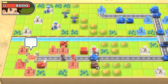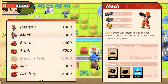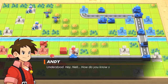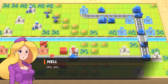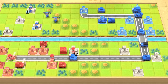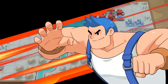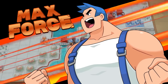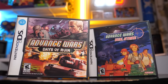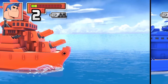Beyond those minor complaints, Advance Wars 1 Plus 2 Reboot Camp is indeed a delightful reworking of a pair of bonafide strategy classics. The core gameplay hasn't aged a day, with battles that feel perfectly pitched and finely balanced throughout. The story is throwaway stuff, but it's hard not to get caught up in the infectious enthusiasm of its cast of highly likable COs. The whole package looks great and performs perfectly in both docked and handheld modes. We just want remakes of Days of Ruin and Dual Strike now, please Nintendo — we're fully addicted to the Advance Wars series all over again.